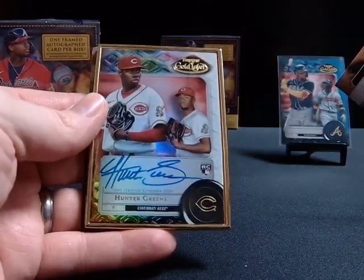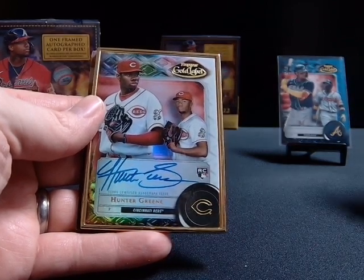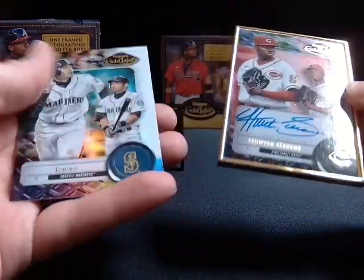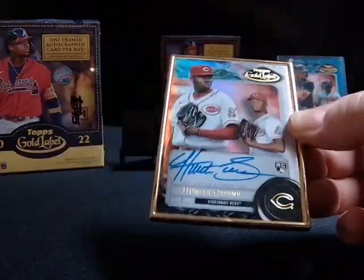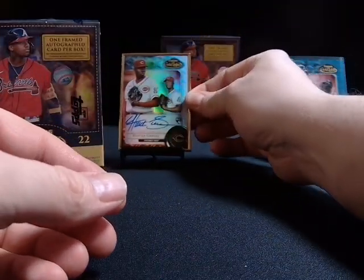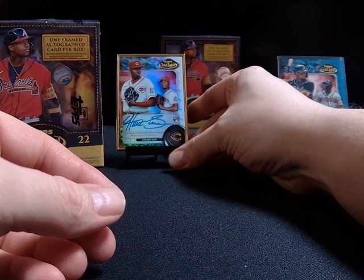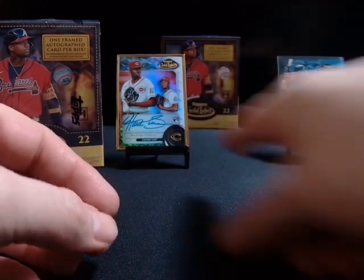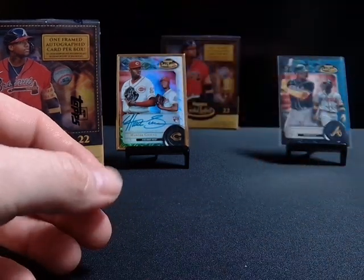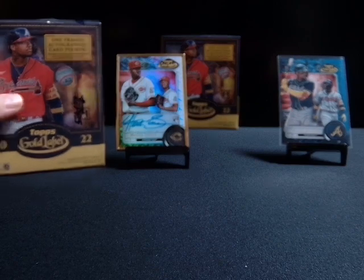Dang, look at that, that's pretty good. Hunter Green — Ichiro. Hunter Green. And I got his original signature with like dollar signs and stuff in there, but yeah, I like that.